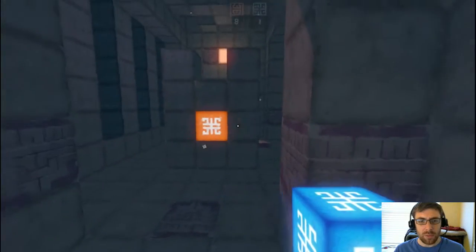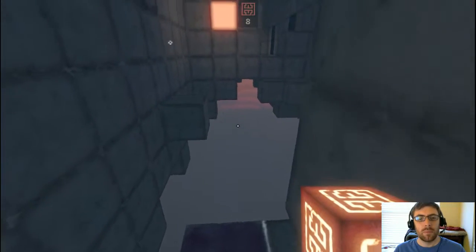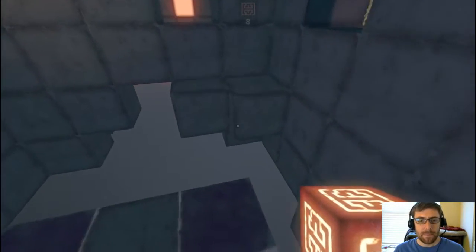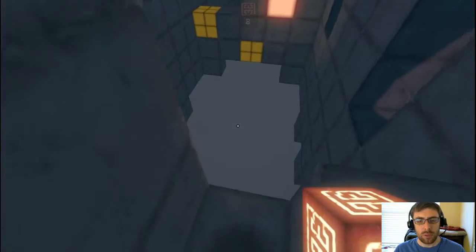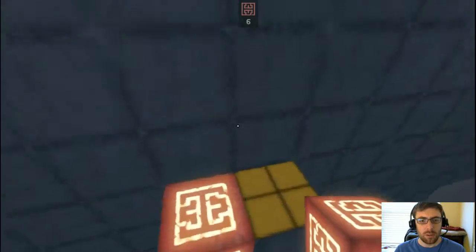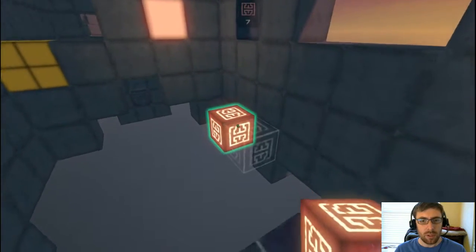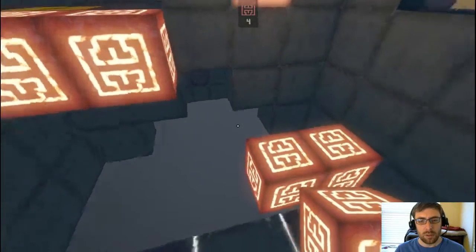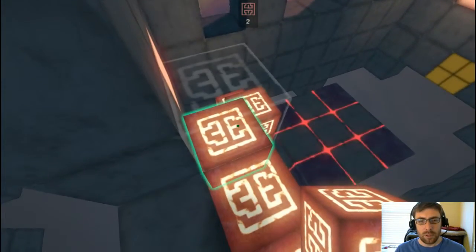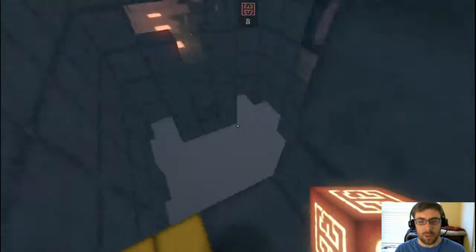Alright, we don't want to be pushed off. I'm going to have to do some block placing on the fly here. I'll take that — I think that will block it at least. Alright, we'll take these. Let's take a look. You can go ahead and go, Mr. Cube.